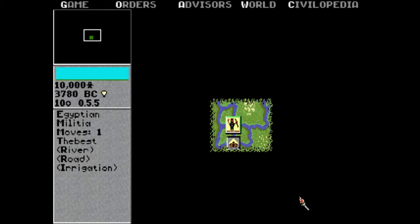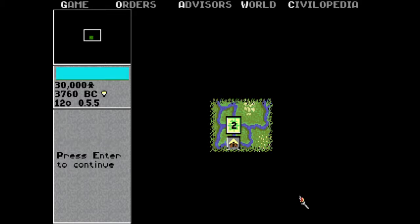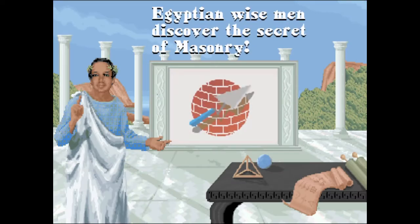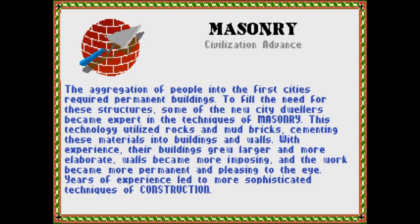Well that took forever. Okay, so what you want to do — hit F for Fortify. All right, so now he's fortified. I don't even see him. That's because he's in the city.